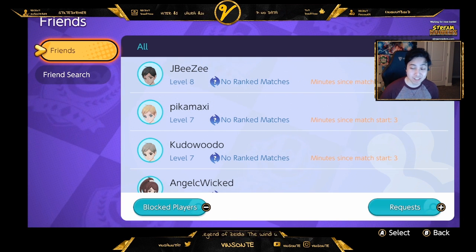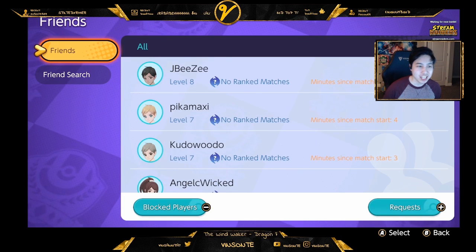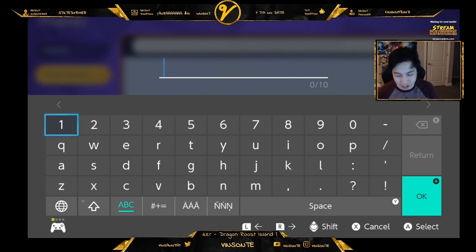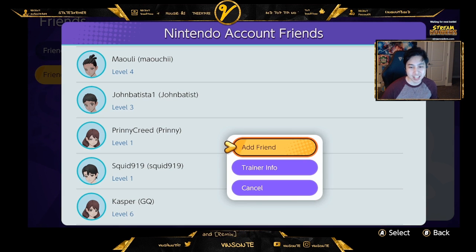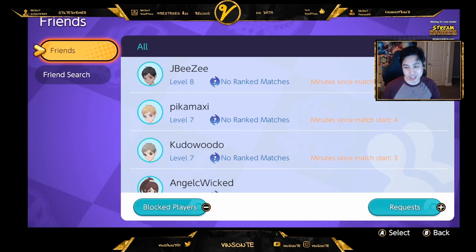If you have any requests you can click plus and it'll show up here — you get either accept or deny. You go to friend search and press X, that's where you put the Trainer ID and search them up that way. Or you can press minus — if you have friends on Nintendo Switch you can add through here, and they'll get the friend request and it'll show up in their request queue.